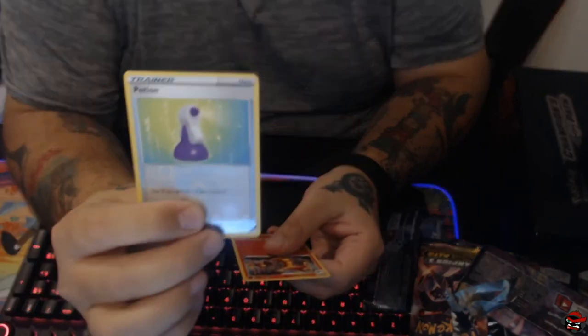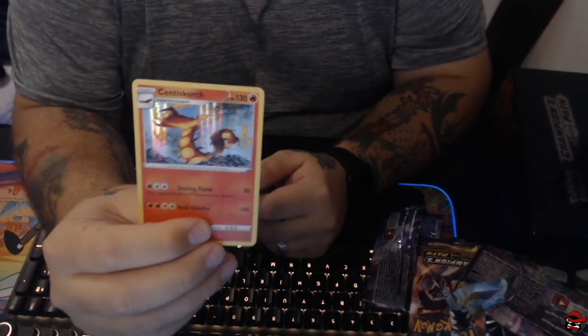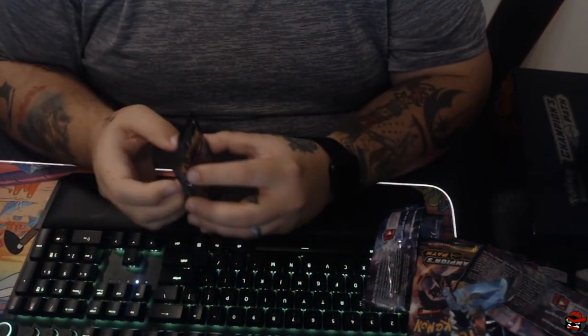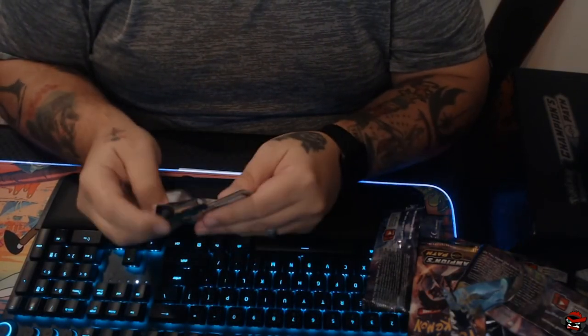We've got one more pack. Our Reverse Holo is a Potion and Sinistea of Scorch is our Holo. One last pack, one last chance — can we do something awesome? Can we have something great?